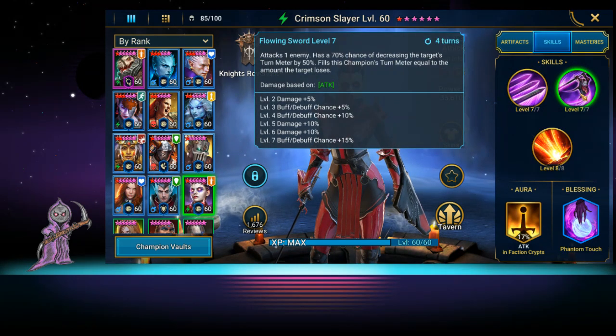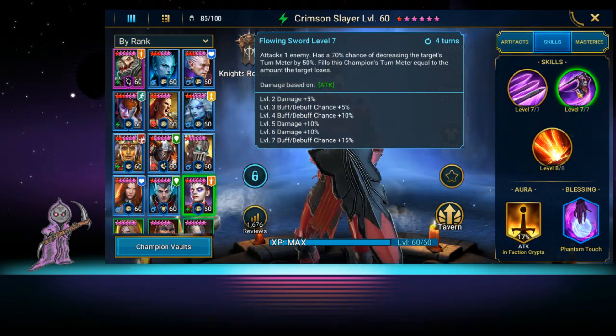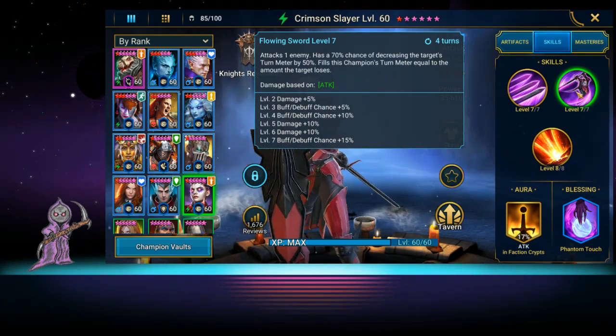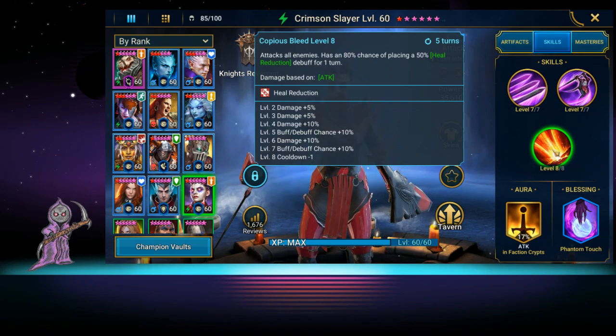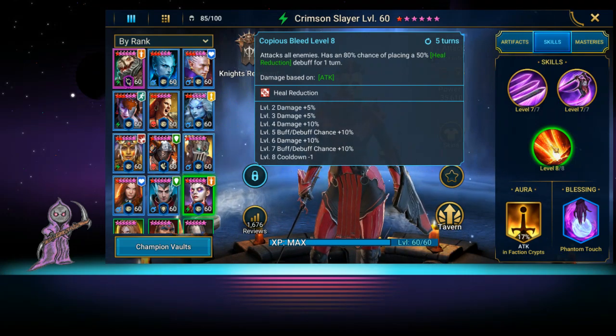She attacks one enemy and has a 70% chance of decreasing the target's turn meter — this is why she's in our Spider team. She can reduce the turn meter, which is very important. The only wonky thing is her AI is a bit off, so you will have to program her in the team screen to make sure she actually uses this skill, because she very rarely uses it in PvE on her own. She also has heal reduction, which is great for Spirit Keep and Fire Knight.